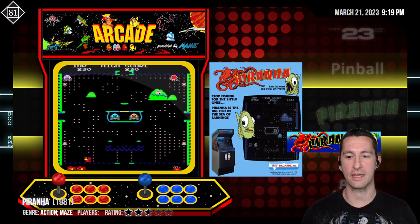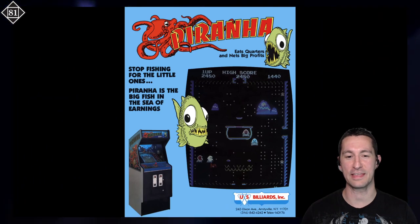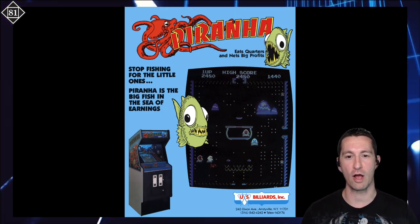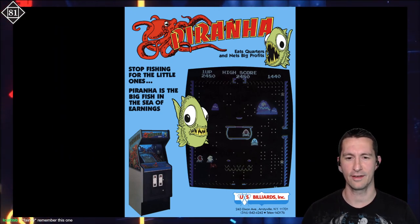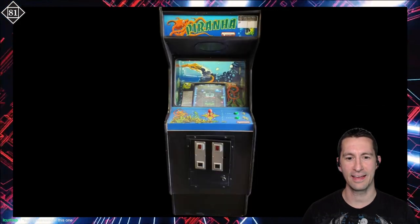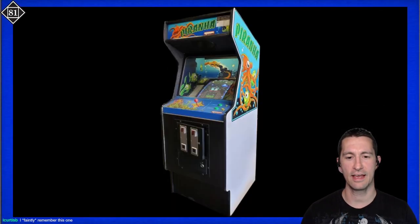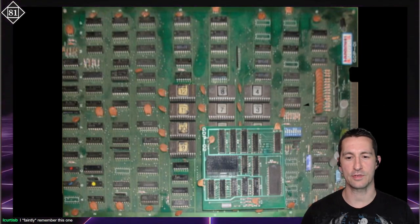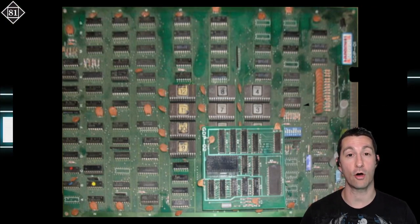It's now time to go to the arcade and we're playing Piranha. This one is so cool — they took the PCB for Pac-Man and ripped it off. This is distributed by U.S. Billiards. 'Each quarter nets big profits — stop fishing for the little ones, Piranha is the big fish in the sea of earnings.' The arcade cabinet's joystick is four-way because you're supposed to move like Pac-Man — it's the same board.